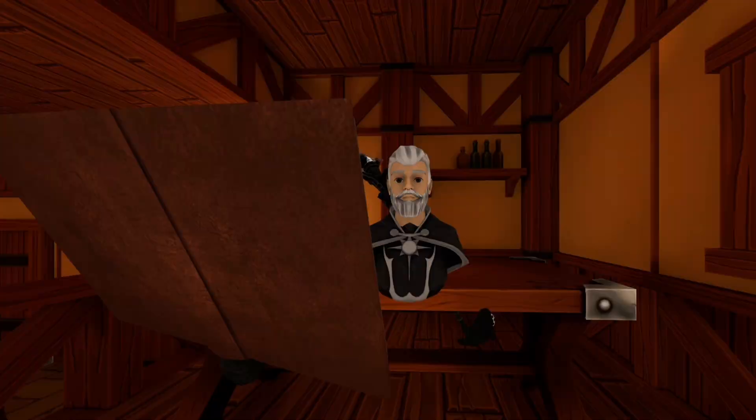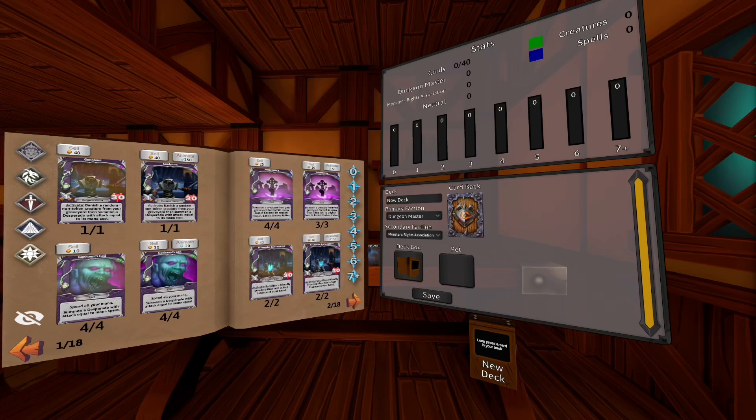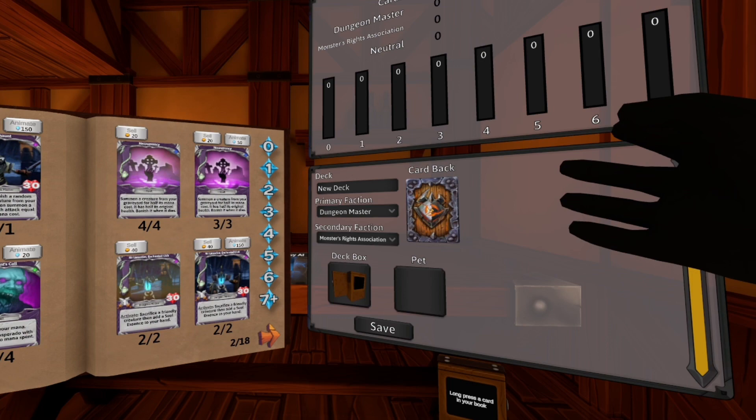To get started with building a deck, the first thing you need to do is take out your collection book, just like so. Go ahead and put this right there. Then the next thing you need to do is open up your decks. You're going to want to grab the one that says new deck. With a new deck out, you have opened up a gateway to unlimited possibilities.